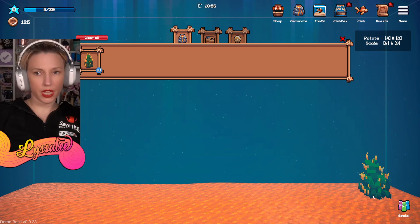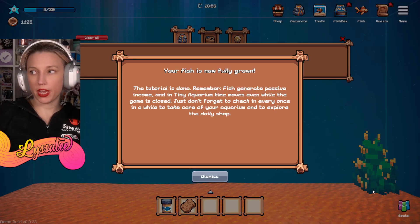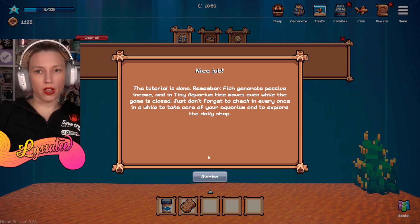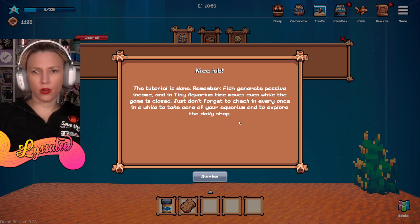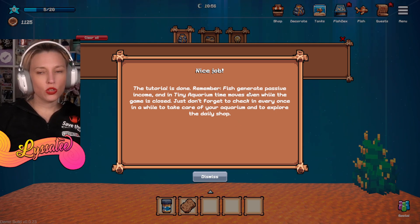All right, scale - I can make it bigger. Bam! Nice job, the tutorial is done. This generates passive income, and in Tiny Aquarium time moves even when minimized - this is like Chill Aquarium except you can put it in your corner.